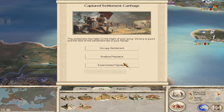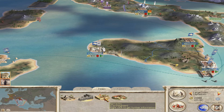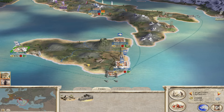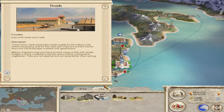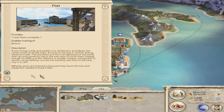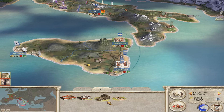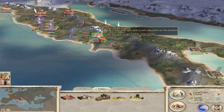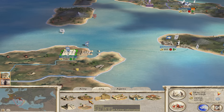I want to exterminate the population, and then I need to start destroying some buildings to make more money. I'm on 23k at the moment — I need to be efficient. Destroy the barracks, destroy the trader. Then we go over to Syracuse and destroy the barracks there. Then over to Masana and destroy the barracks. Last but not least, Capua — destroy the militia barracks. Then we go back to Carthage and destroy a load of stuff: stables, militia barracks, port, market, temple. I think that's about it.